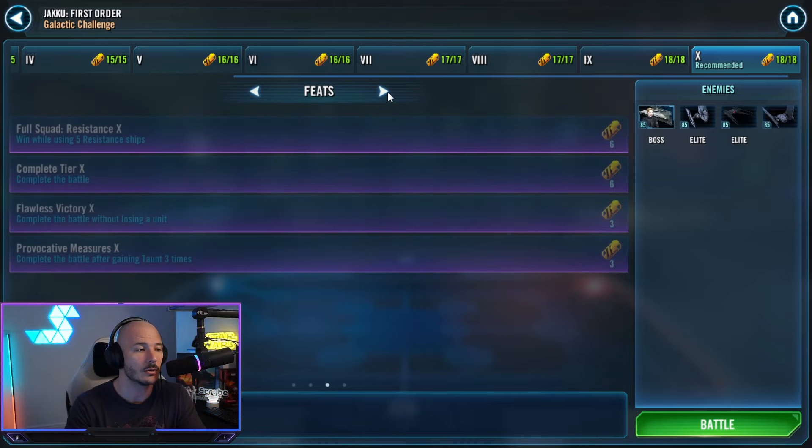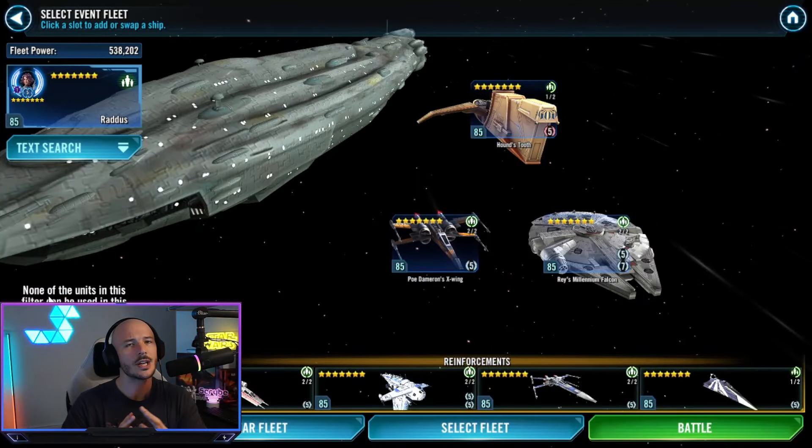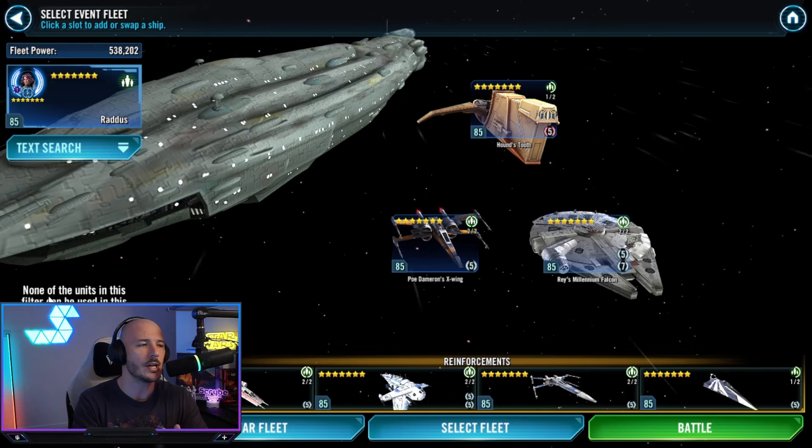Let's look at the feats. We need to win with five Resistance ships — fortunately the Resistance fleet is okay at this point. We also need to complete the battle without losing a unit, which is probably the harder thing to do with the Resistance fleet. And we need to complete the battle after gaining Taunt three or more times. We're going to look to get all the feats done with one team.